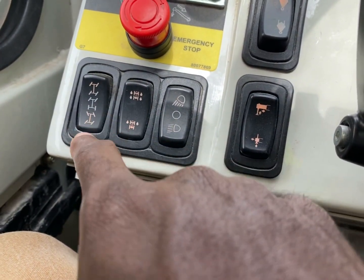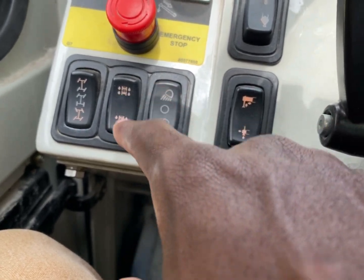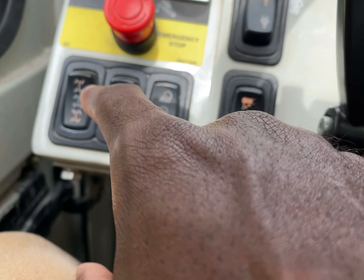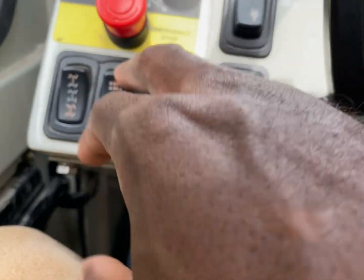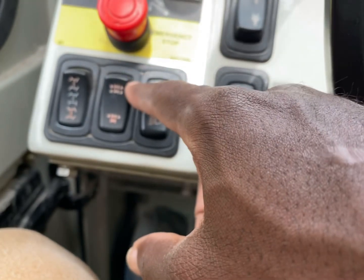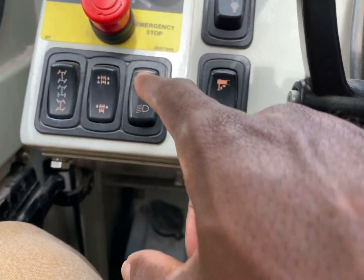Also keep this one down — this will activate all tires; this one activates two tires. Keep that down unless you need to activate it, like when you're in the mud or something. Otherwise leave that alone and keep it down. You've got your lights here.